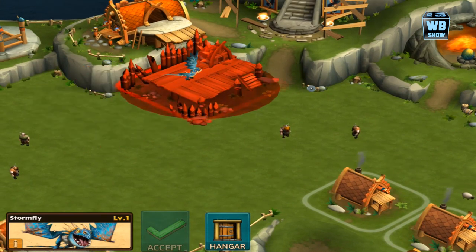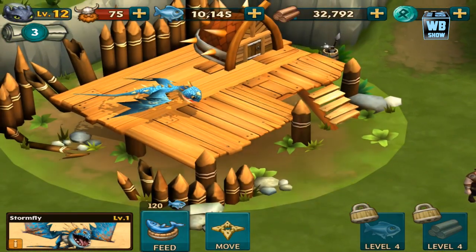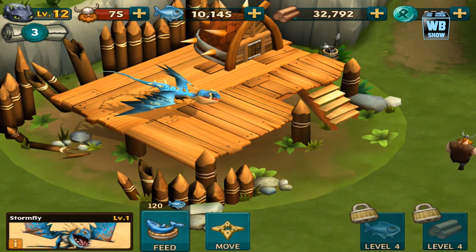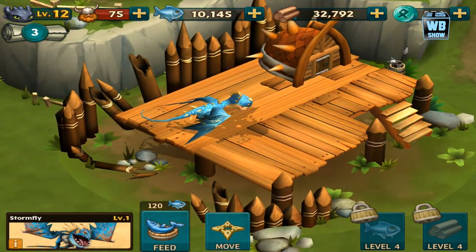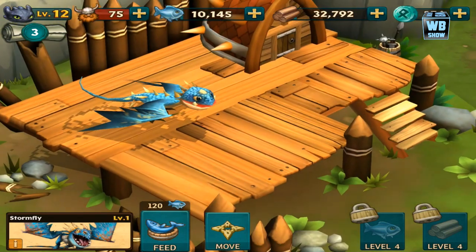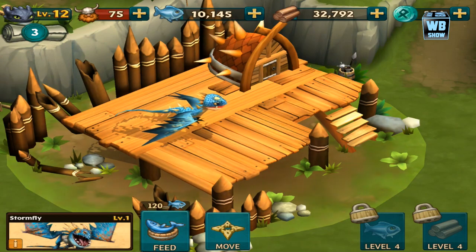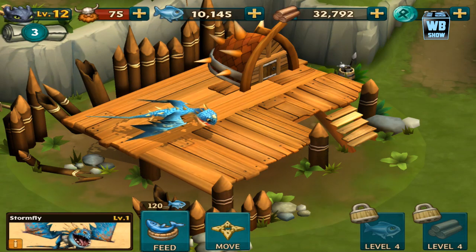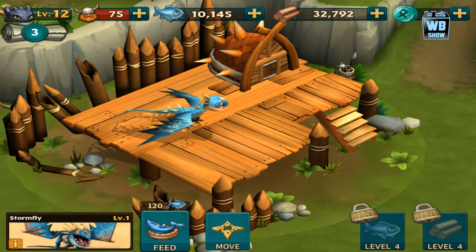The only difference is this one is Astrid's dragon. It's still part of the same species, except it's Astrid's dragon. The colors are different. If you have another dragon, there's probably another copy in the How to Train Your Dragon world of Stormfly, but there is only one Stormfly — that's Astrid's dragon — which is why it's different from the rest.